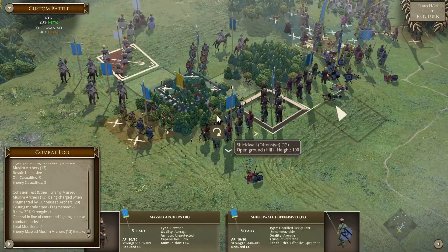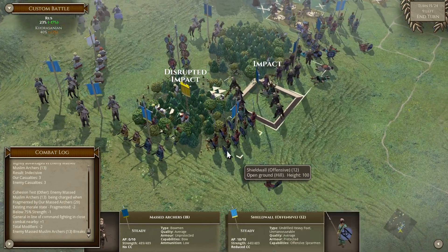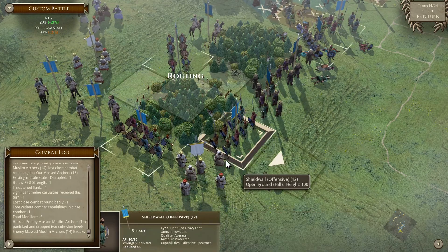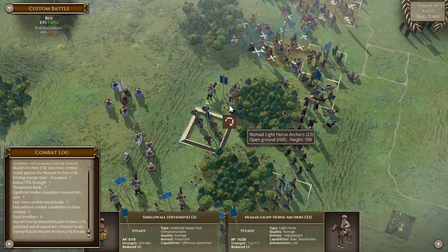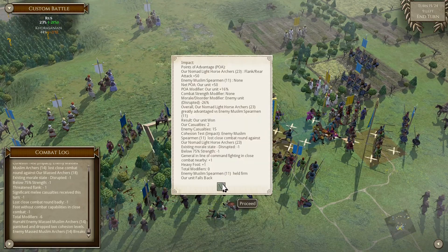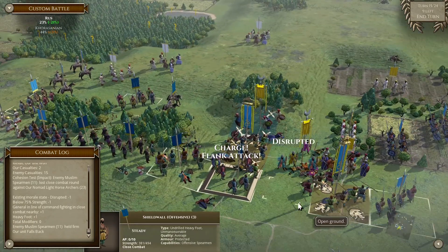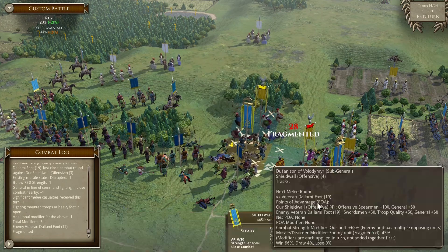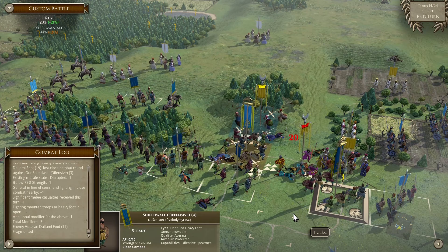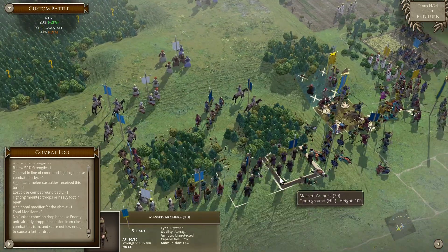Here they are at full - charge in the back, disrupted. They break - perfect. We don't actually need to do anything extra. Flank attack again, and flank attack here - beautiful. Fragment. Hold firm - no problem at all.